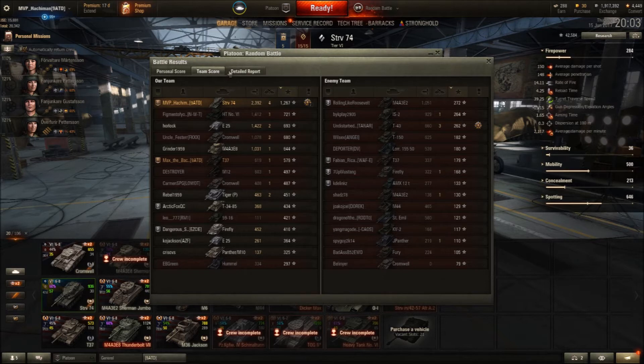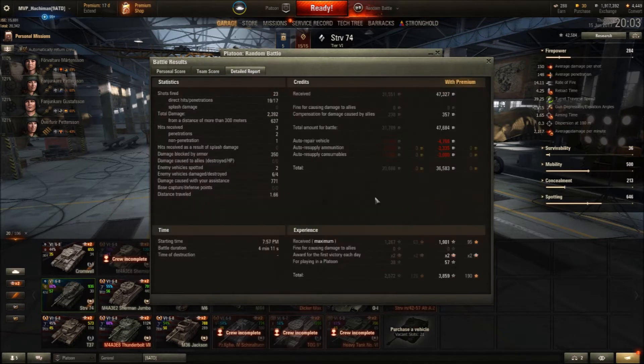Looking at the breakdown: 23 shots fired, 19 hits, 17 pens — the gun is extremely accurate. 23.92 average damage. Only blocked 350 — that one derp shell with a heat round fired at me. Made a profit of 36,583 credits.